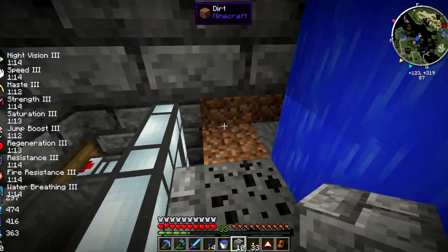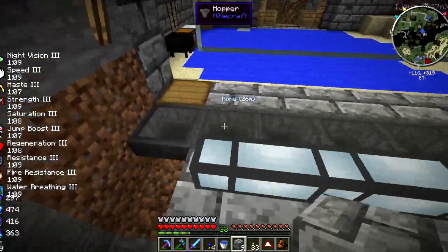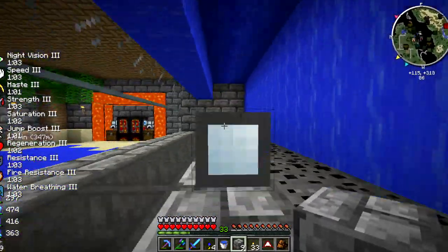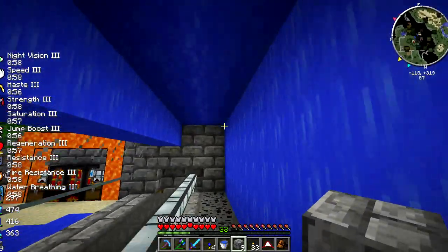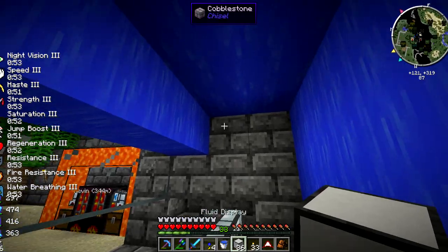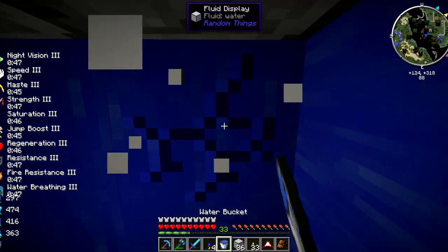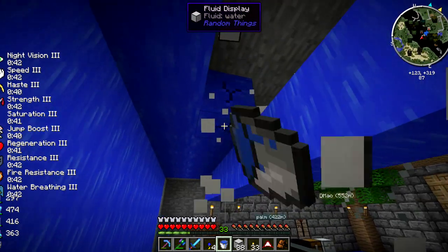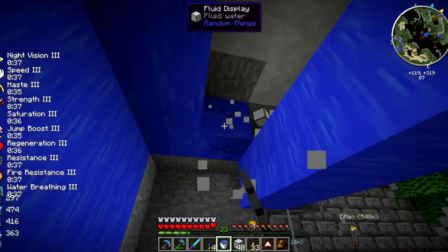We've got our things wired up here - this is wired up to just distribute one, and this is where all the oysters are going to go. This will distribute the sand. What I can do is just put another layer here - this one layer needs to be real water. I'll put another layer of fluid display panels, which means removing these ones. I don't know why I thought to have the roof so high up - kind of silly.